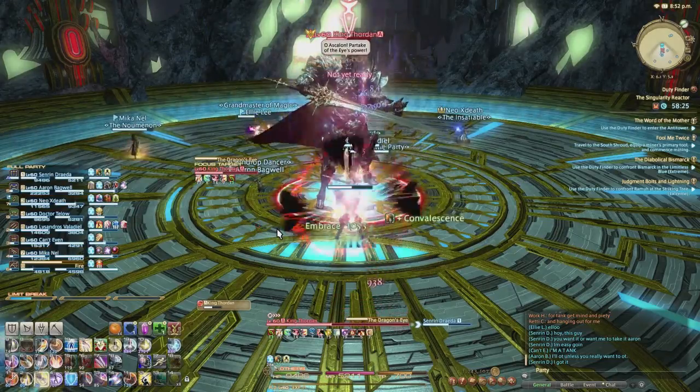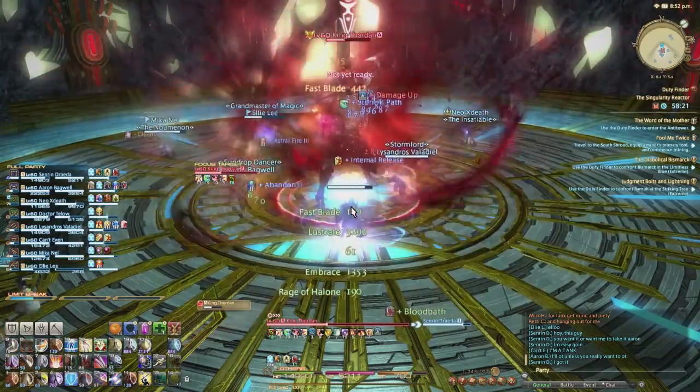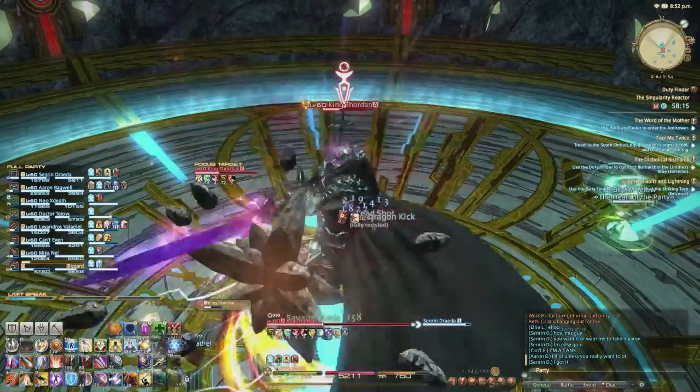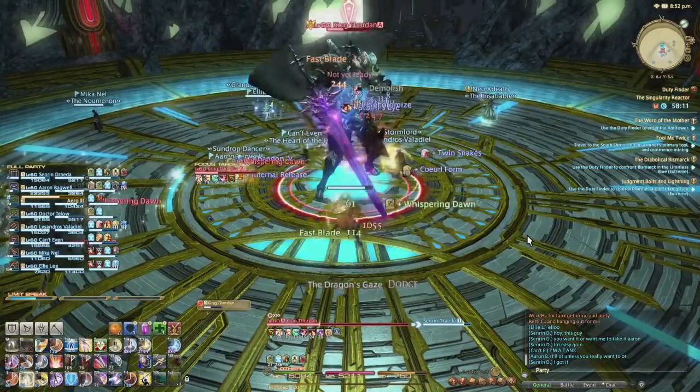Hello internet and digifriends, I'm RT, Rolling Thunder. With patch 3.2 out, I thought it was time to give you rookie paladins the loadout on how to be awesome. We're going to go over the Heavensward skills you pick up from 50 to 60 and how they're best used, and we're going to end on the ultimate paladin secret to tanking.